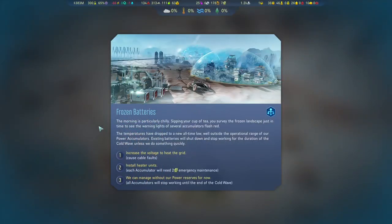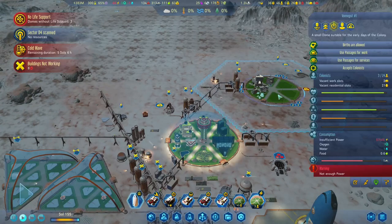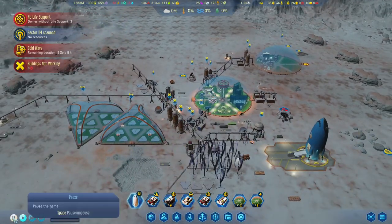Frozen batteries — the morning is particularly chilly. The temperature has dropped to a new all-time low, well outside the operational range of our power accumulators. Existing batteries will shut down and stop working for the duration of the cold wave. Let's do something quickly — each accumulator we'll need. We can manage without our power reserves for now. Our colonists are suffering; we have hypothermia. That's not good.